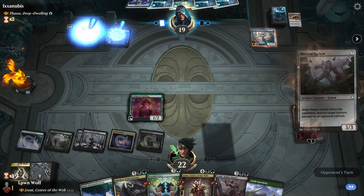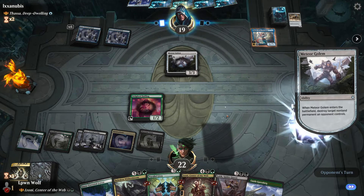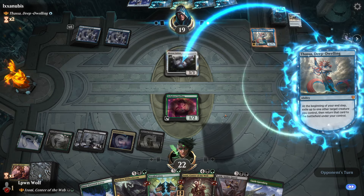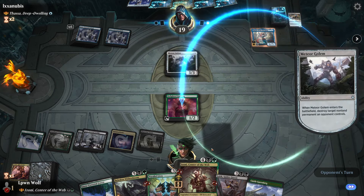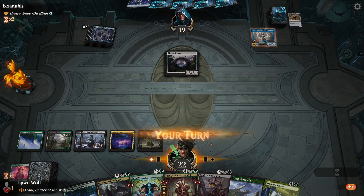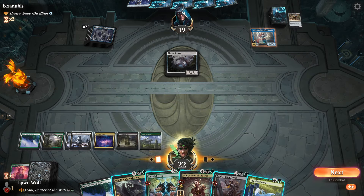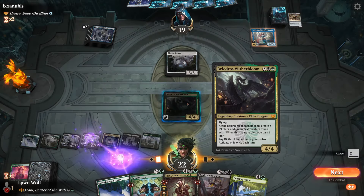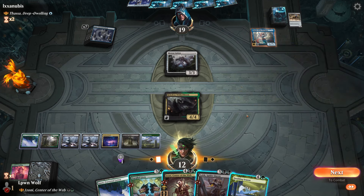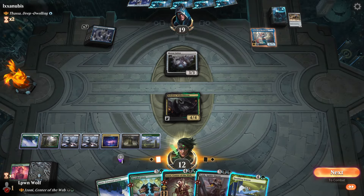Meteor Golem - okay this is not good. They're going to just kill everything we have now. That is horrendous. Now we are going to struggle. Let's just get loads of mana. Twelve mana - what can we do? We're desperate here.